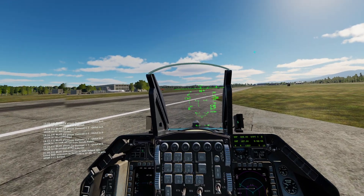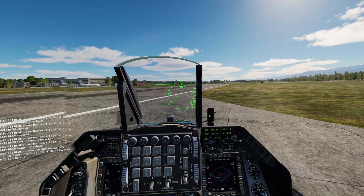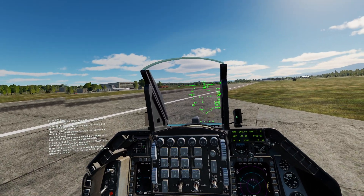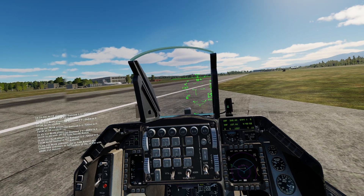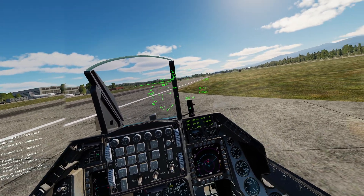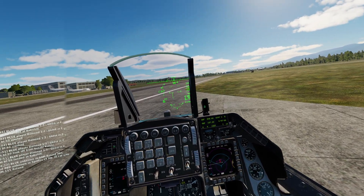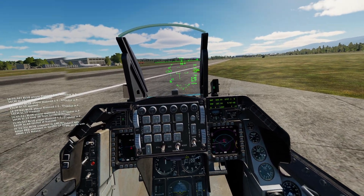Hello, welcome to this DCS F-16 tutorial. In this video I will be covering the use of dumb bombs in both CCIP and CCRP fashions. CCIP is Continuously Computed Impact Point, and that is useful for dive bombs.